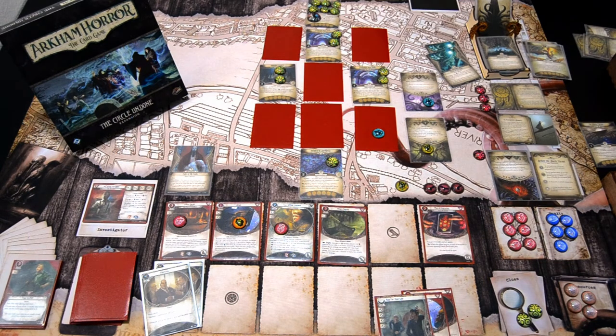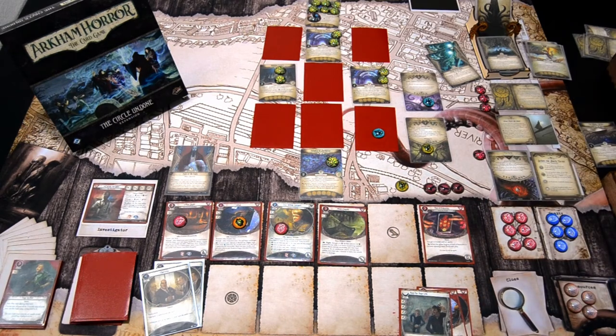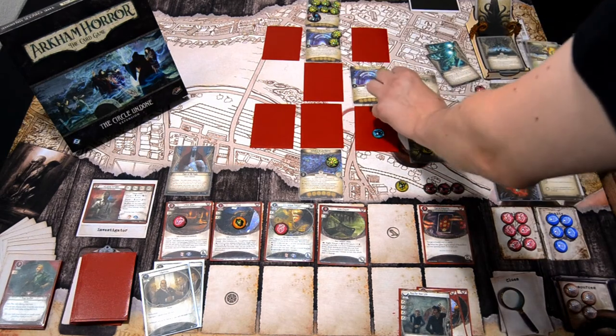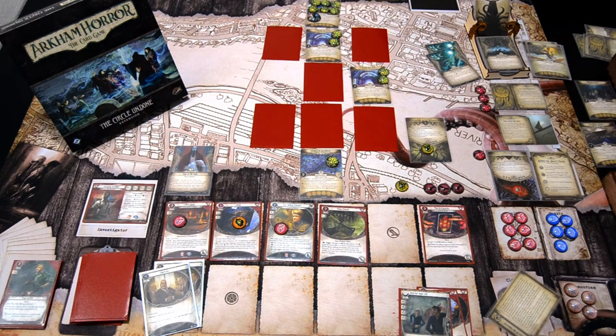The Piper has Alert, Hunter, and Retaliate. The prey is the investigator with least remaining sanity — that's me. When the enemy phase ends, the Piper of Azathoth attacks each investigator not engaged with it, regardless of whether it is ready or exhausted. So that will deal us a ton of horror. Because of the Demonic Piping surge, we also get a Mindless Dancer — we'll spawn it over here at the farthest empty space location.